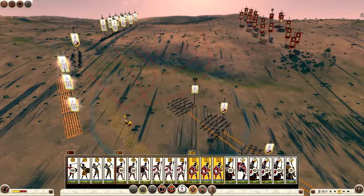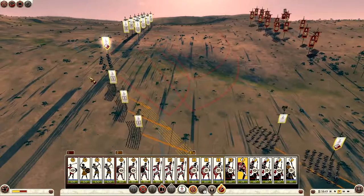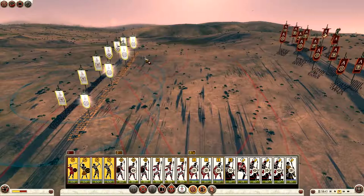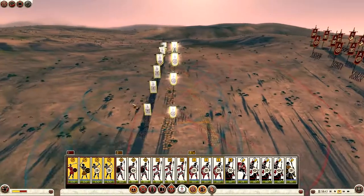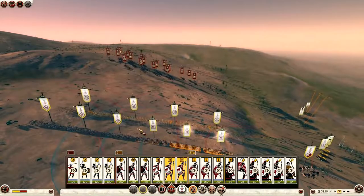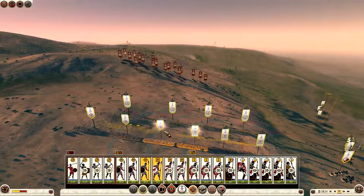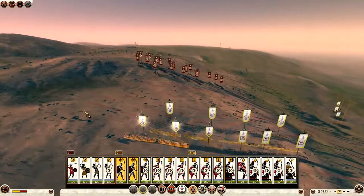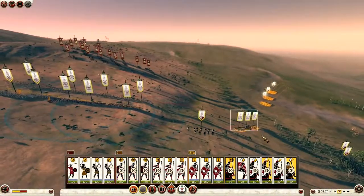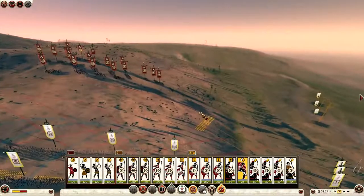I bring my Libyan infantry forward, and my African war elephants. I was quite confident going into this battle. I've played quite a bit as Carthage online before and I've also got experience from my Carthage campaign on Very Hard Difficulty on my YouTube channel. So I am used to some of these units, but you'll see why this doesn't work. I do make some blunders and I'll let you watch to see for yourself what a bad battle looks like for me.